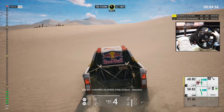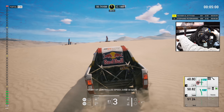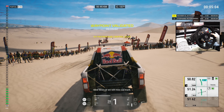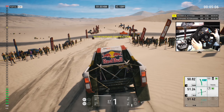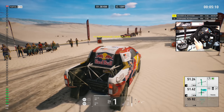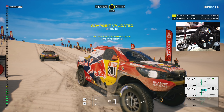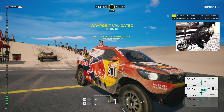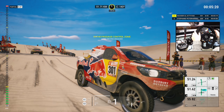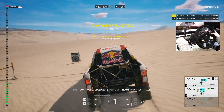One K, controlled speed zone, thirty Ks per hour, attention. Start of controlled speed zone, thirty Ks per hour. Slow down or we will miss our mark. PC, stop to get time card stamped. Finish controlled speed zone, go, go.